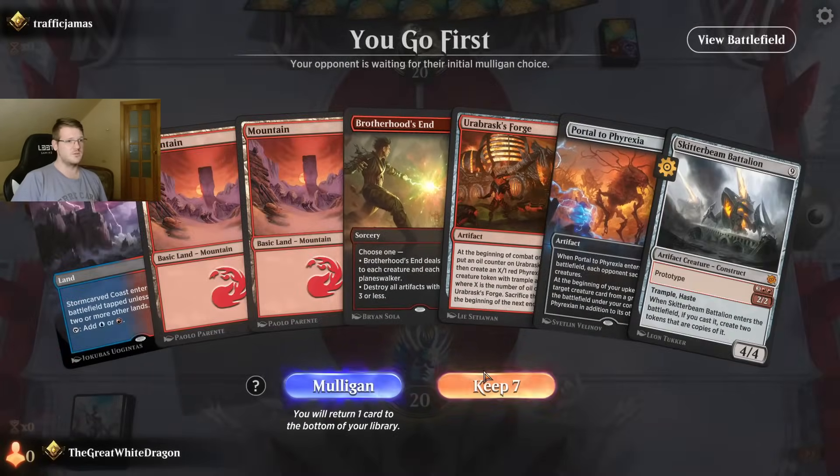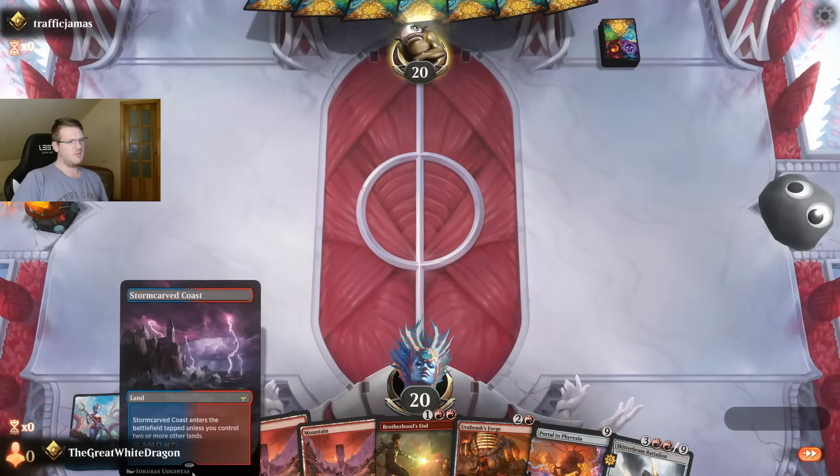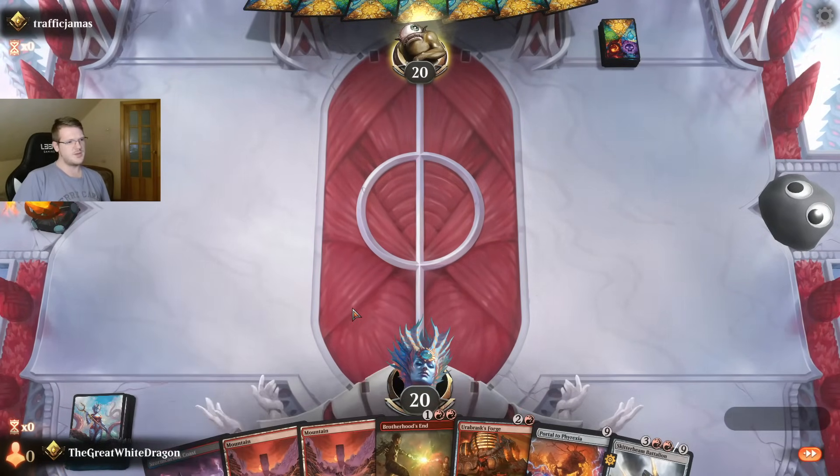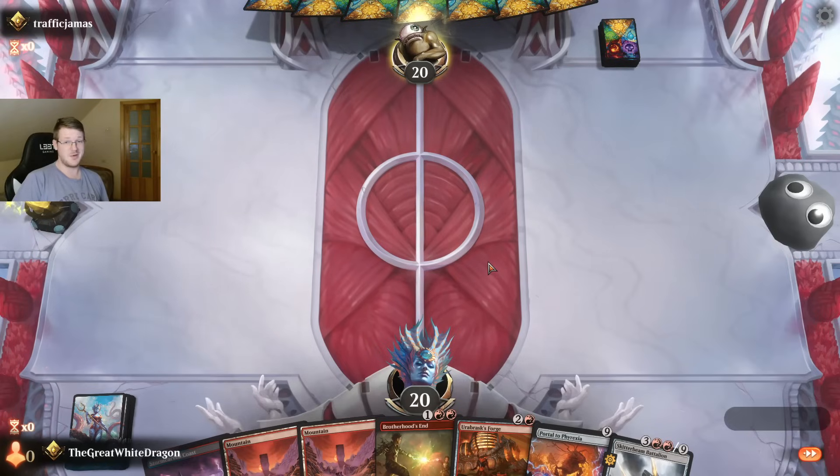Urabrask's Forge, go first. Could open with this, but in the off chance that we get a Fading Hope, I think I'm gonna stick with the turn one coast drop. And again, if we get an Urabrask's Forge it's gonna be pretty nice. Traffic Jamas — nice name. Fibble Bib Avatar. A rock pit.